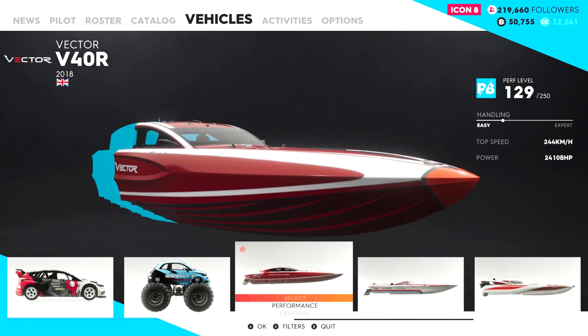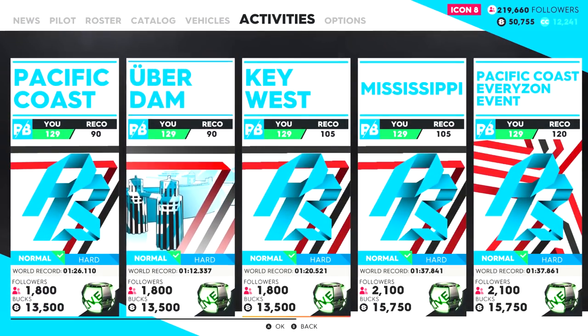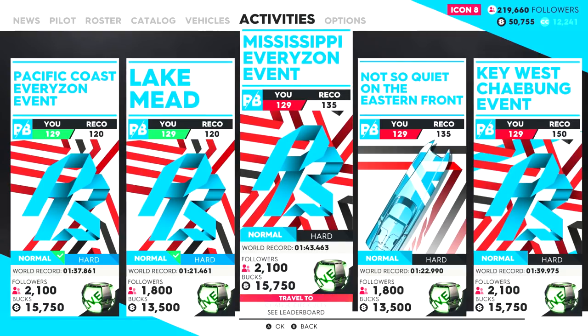It's not exactly mint condition, but we can at least do the events now. They make it kind of difficult to see what you're going to be able to do. Oh, I need a 129. I thought I was a 129. So I'm like the same. This is going to be a bitch.